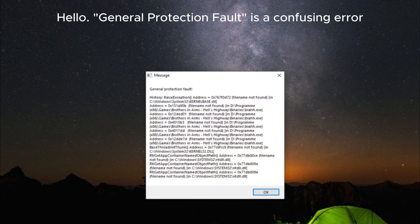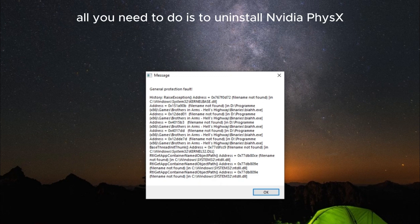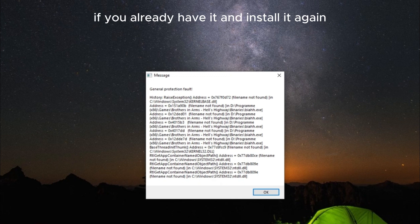Hello. General Protection Fault is a confusing error, but it's easy to fix. All you need to do is uninstall NVIDIA PhysX, if you already have it, and install it again. Simple as that.